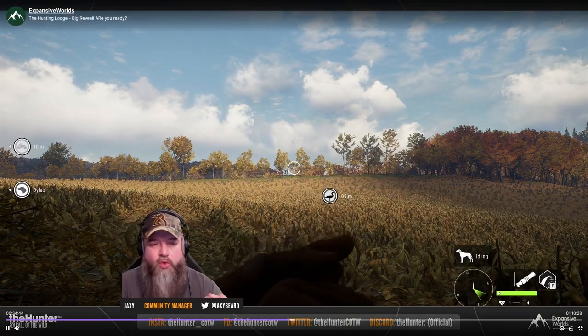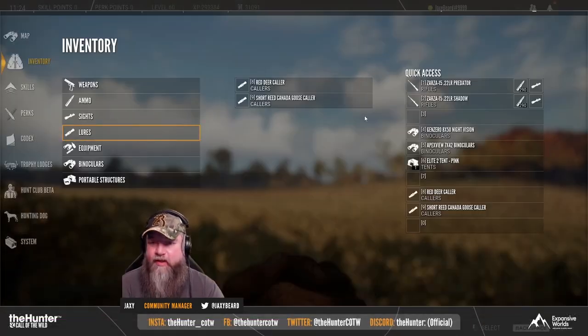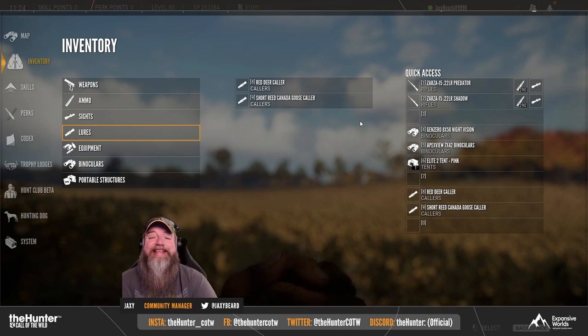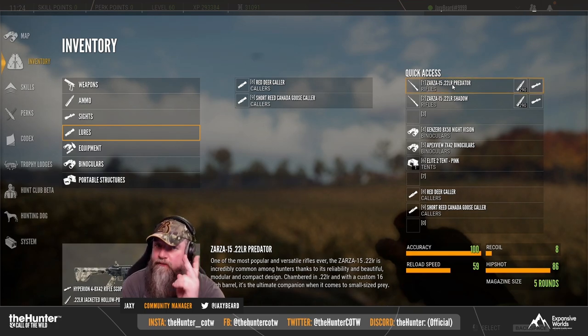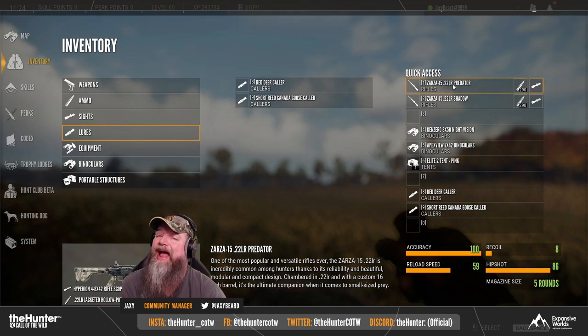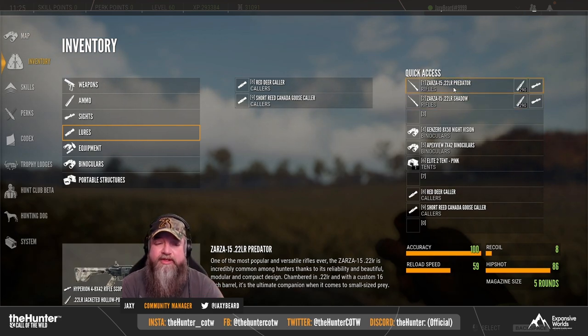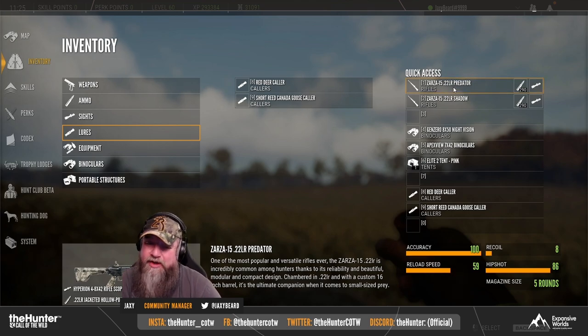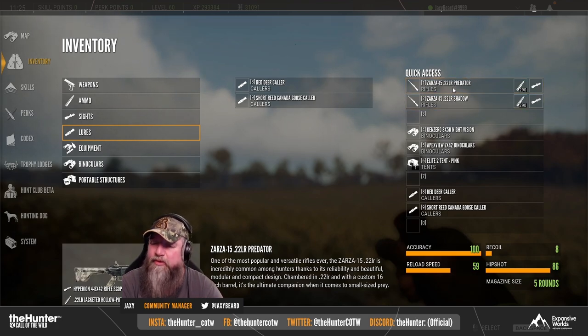What are the other possibly two going to be? There's normally three in a weapons pack, and if this is the small one, what are the others going to be? Could be big caliber stuff — drop in the comments your top three ARs you want in this weapons pack. It's called the Zaza 22 LR. There are two different variants: the Predator and the Shadow, which are different skins. It's an AR, so many people are going to be happy about that. This is the smallest gun in the new modern weapon pack.